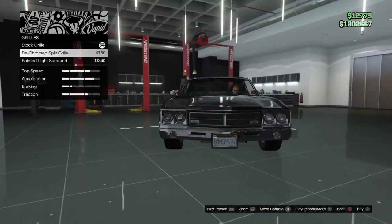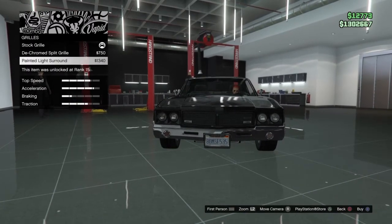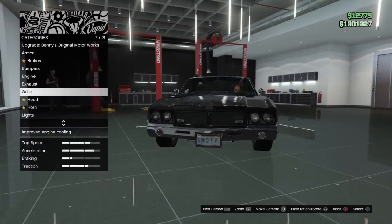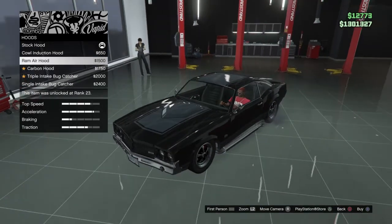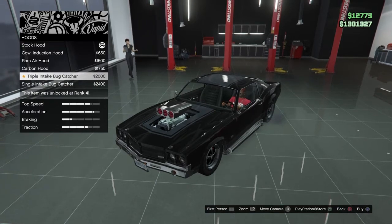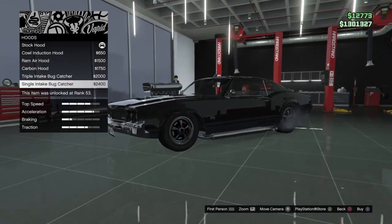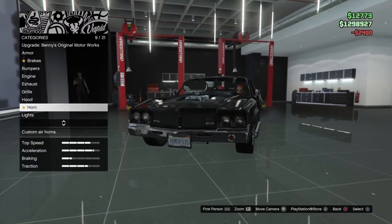We move over to the grille. You can change the grille a lot — to a dechromed grille or a painted light surround grille. I'm going to make it the painted one because I think this one looks the most clean and it just matches well with the color of the car. Moving over to the hood, you can have a couple of options where you can put some vents, air hoods, all that fun stuff. Since it's a muscle car, you can get the engine popping out of the front. I find that really cool and it's almost $2,400, so I'm going to do that just to make the car look as cool as possible.